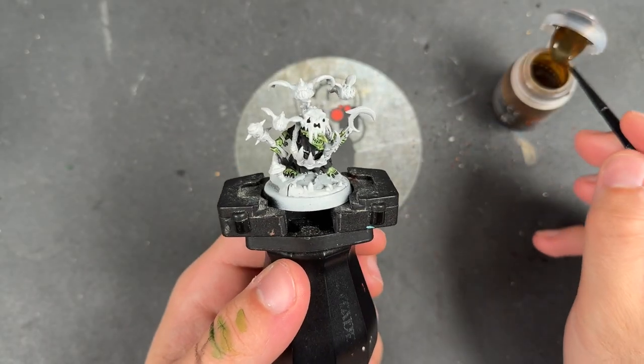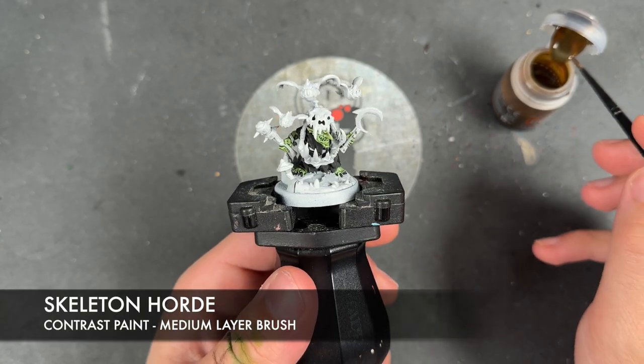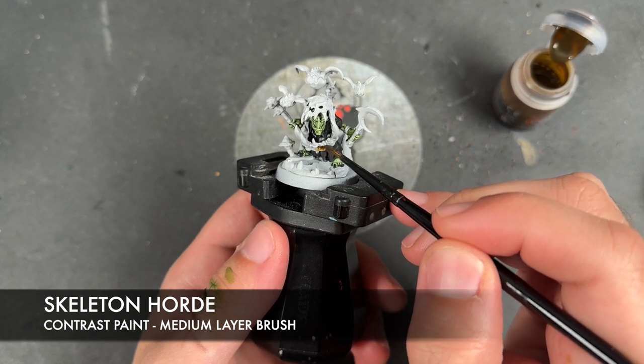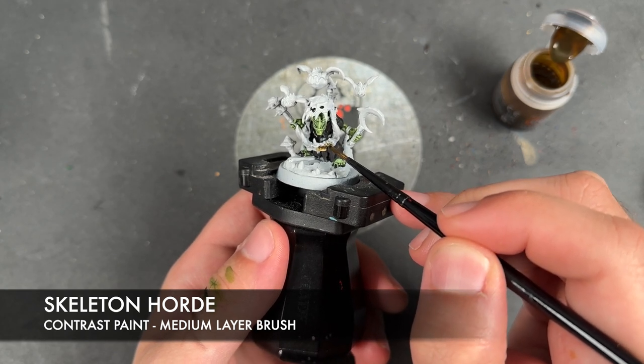With that all done, what we're now going to do is take some Skeleton Hoard and apply this over the top of the bones - but specifically not the teeth, because we want those to be a slightly different colour.